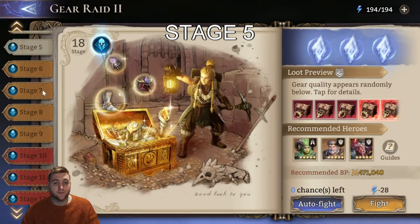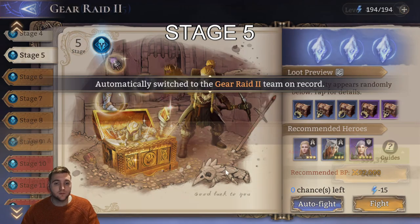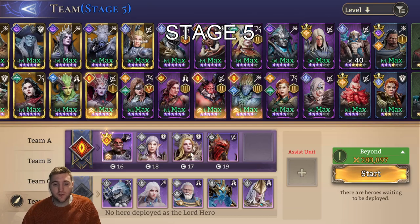We will start with Stage 5. This team is definitely overkill for this mission, but I wanted to mention the strategy. I have 3 DPS heroes — 2 fighters and a marksman. I have Sit Nauta for control, 2 defenders to hold the lanes, and 3 healers.